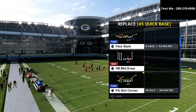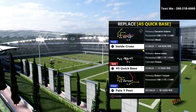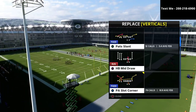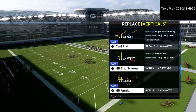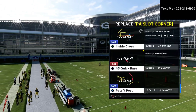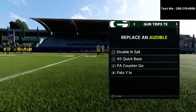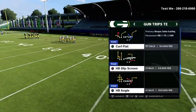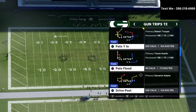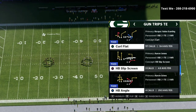The first play we're going to talk about is the quick base — specifically the 45 quick base. This is only in three specific trips tight end formations; it's not in every single one. The Patriots playbook is, in my opinion, the best one. We've also got PA Counter Go and Pat's YN, and then we're going to come out and play curl flat. Basically what we're going to do is leverage the power of this quick base first and foremost. Once we get them to start overcommitting to stop this run, we're going to have some other adjustments we can make.